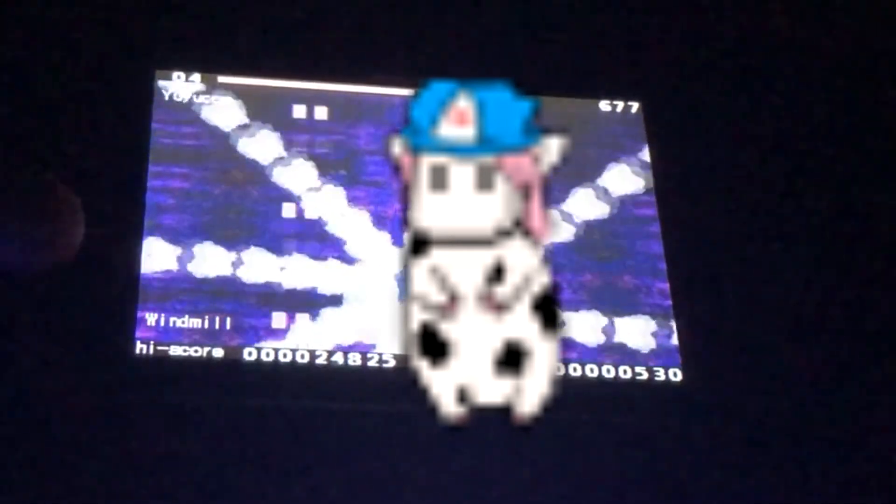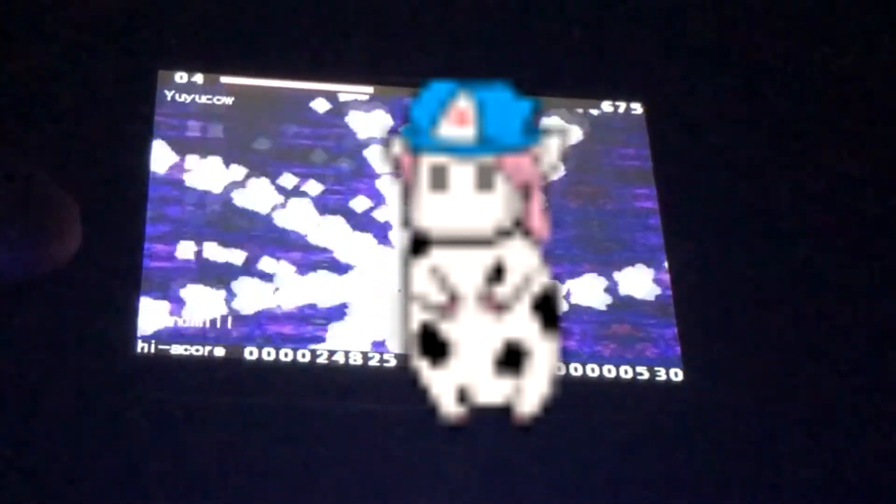The legendary Yuyuko. The main menu theme is a remix of Order of Life, so funnily enough, this fight was actually foreshadowed. Like Mokou, the Yuyuko fight is an easier version of her fight from the original game. So you dodge, you bomb, and... yep, that was Touhou DS.